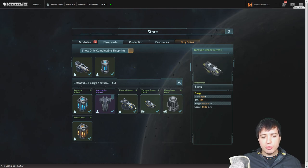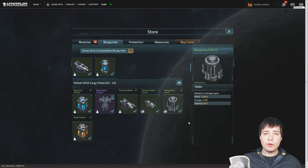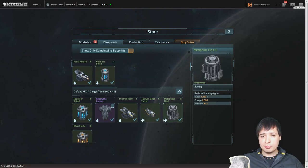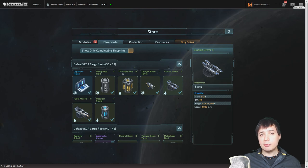The Tachyon Beam Laser is basically the same thing, just for the base. It's not level 3 unfortunately, but it's still a good weapon against rushing fleets. Then we have the Metaphase Shield level 3 for the base, which you should try to get because it offers a good amount of protection against all weapon types. The new thing we really need to make all this possible is the Gladius Driver level 2, which we should have been able to farm in episode 3.